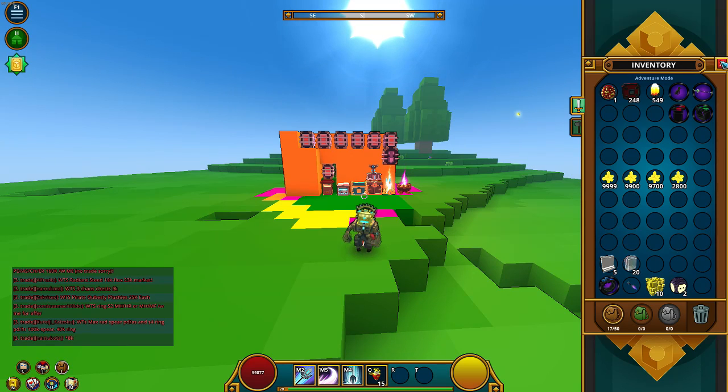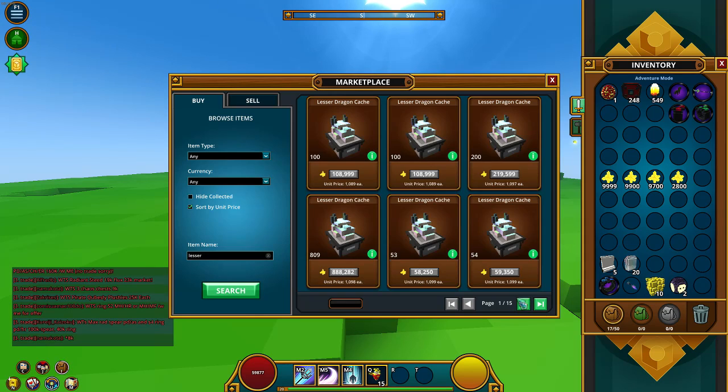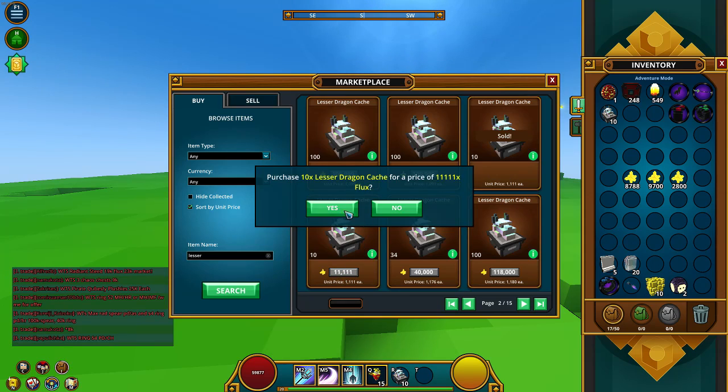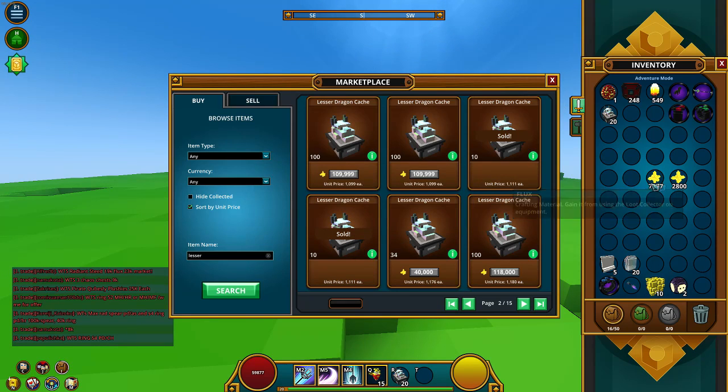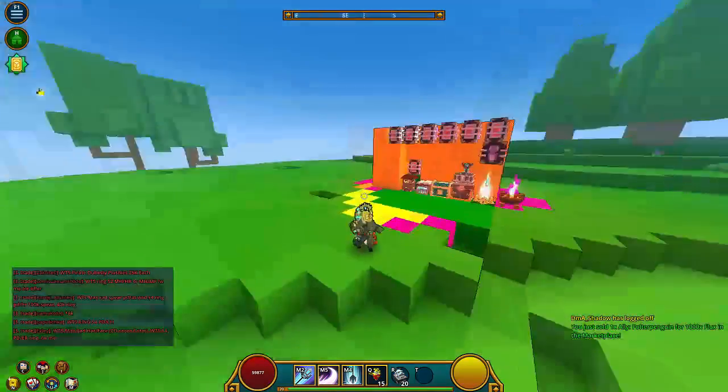I'm really trying to get rid of those items to buy more dragon coins. I'm searching the market right now for lesser dragon caches, trying to jump on some deals. I need to save 5,000 flux, so let's get back to the main subject.